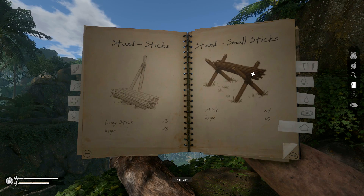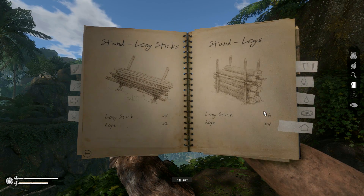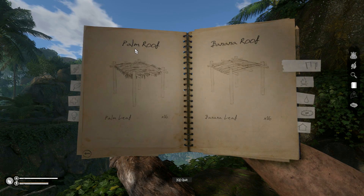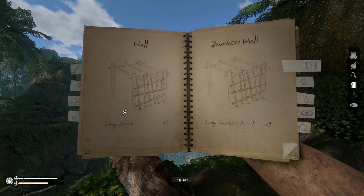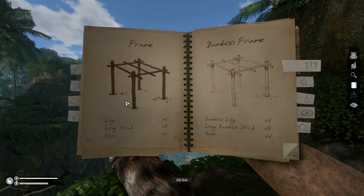So here we've got stick stands, small stick stand. The long sticks, logs — this is pretty cool. There are some shelters: palm roof, banana roof, shed, bamboo shed — they're just the same variants. Wall, bamboo wall. So these are all modular, so you can attach these to each other and make larger structures.